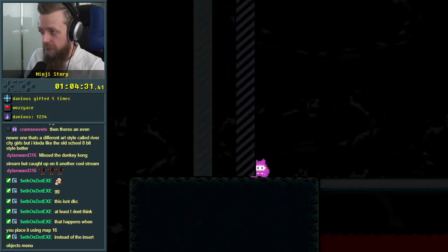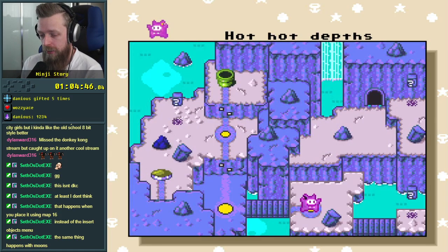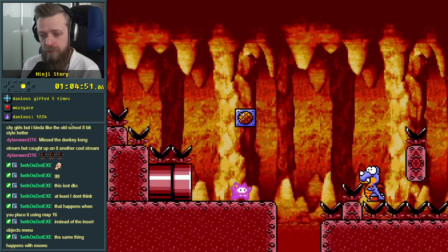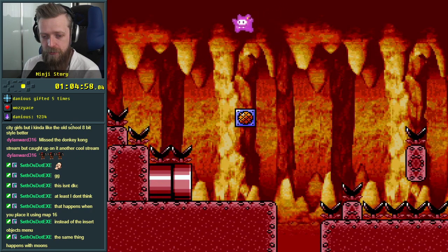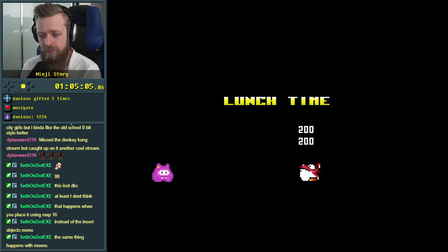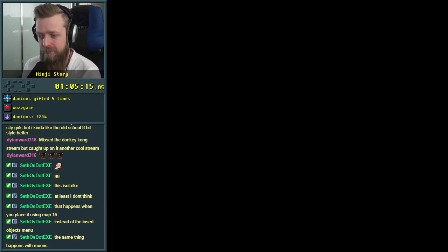That's a level. I wonder how long this hack is. Red star blocks change Rex's state — watch out for the yellow Rex. I'll do my best. Let's try this. I got one little bounce on it.